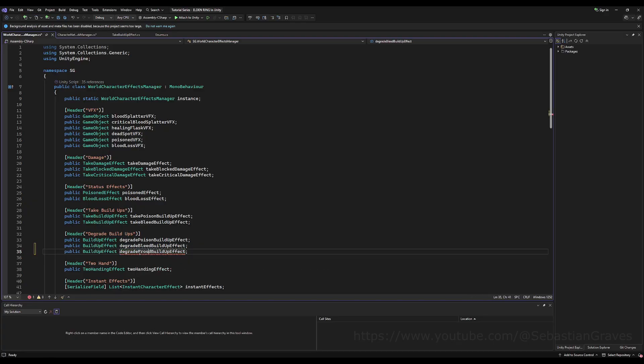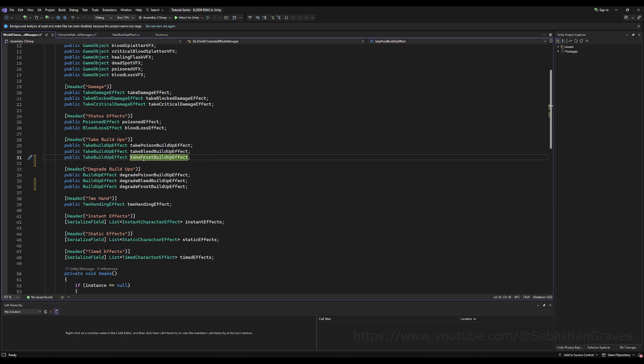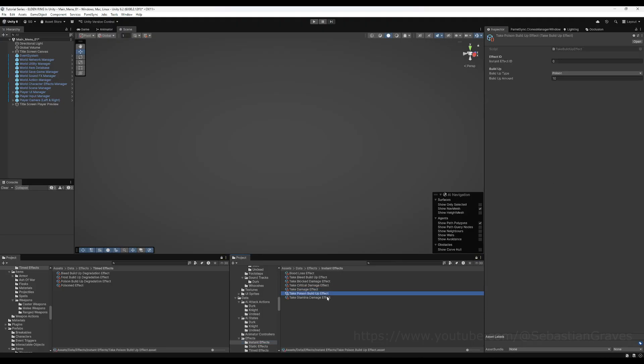So let's copy degrade bleed buildup and call this degrade frost buildup. Then I'm going to copy and paste my take bleed buildup — this is an instant effect — and make one for take frost buildup. I'll also put it in my debug menu in our player effects manager later so we can test it. Now I'm going to go back to my take buildup effect, comment out the actual status effect for now because we don't have the script made, and save it so Unity stops complaining. Then I'll drag my frost degradation variable and the new take frost buildup variable in. I'll make one by copying one of the older take buildup effects, change the enum to frost, and drag it in.